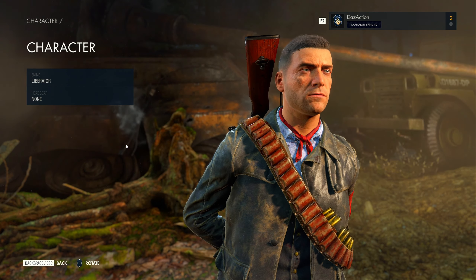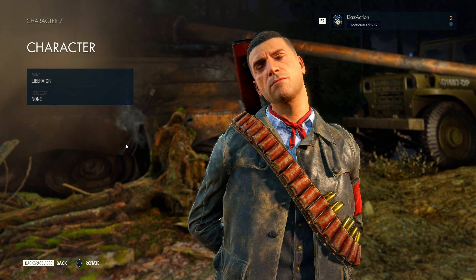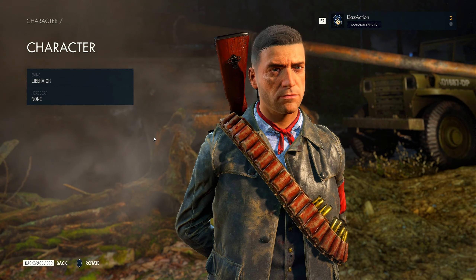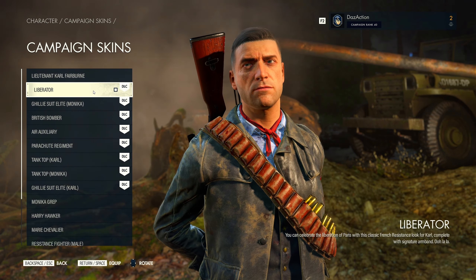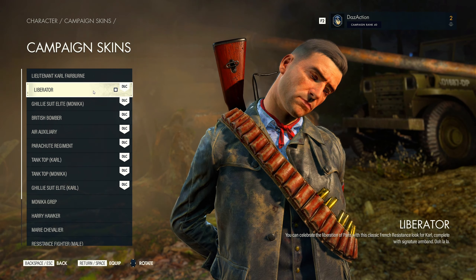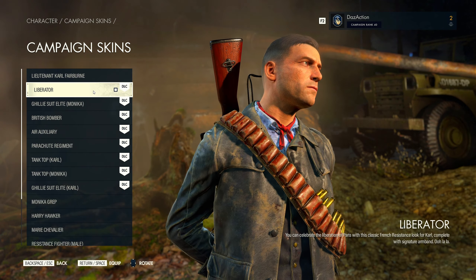G'day everyone. This is Sniper Elite 5, and the most recent weapon and skin has been released in a pack called Saboteur. I say skin because there's only one and it's only for Carl. If we just actually go and select it — Liberator — you can see on the bottom right it says you can celebrate the Liberation of Paris with this classic French resistant look for Carl, complete with signature armband. Ooh la la.